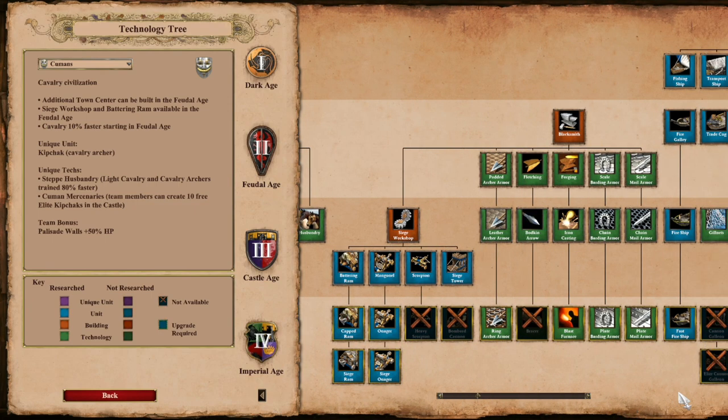Moving over to the Blacksmith, no surprise that Kumans get all upgrades for their stable and infantry units. In fact, the only upgrade they do lack is Bracer, which is a big loss for those Skirmishers and Cav Archers.